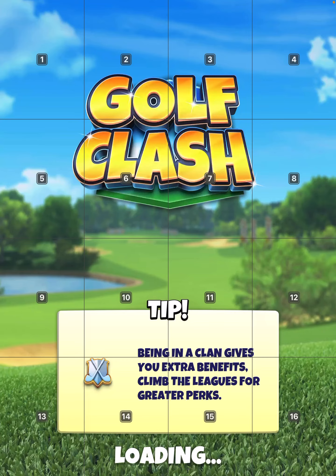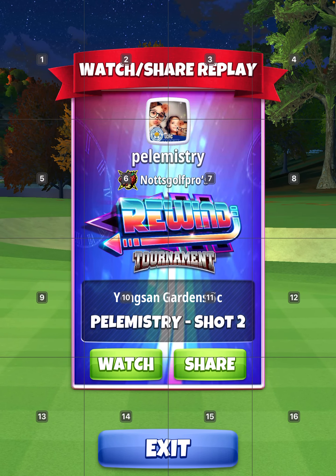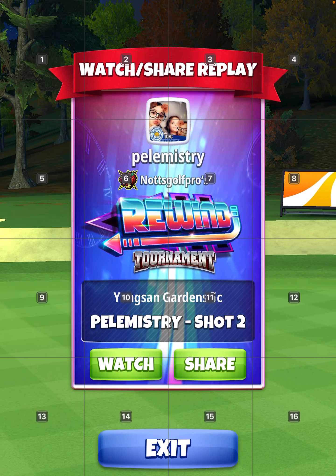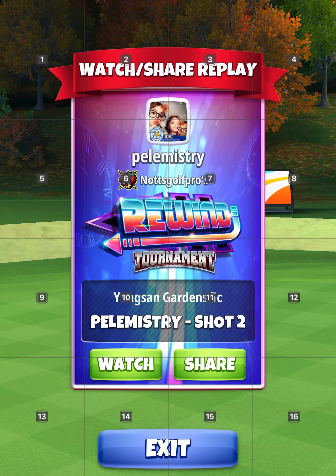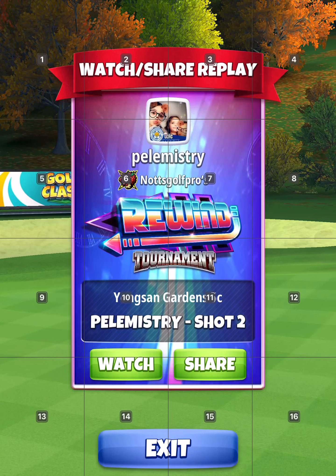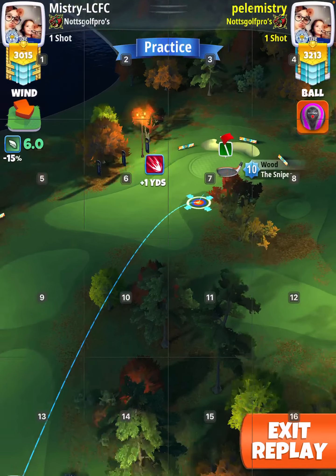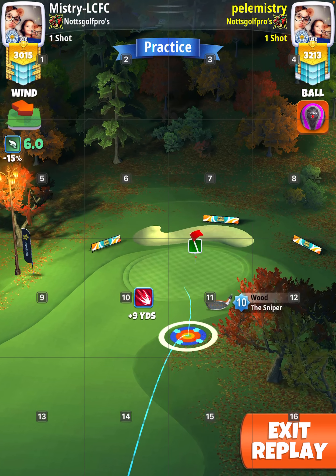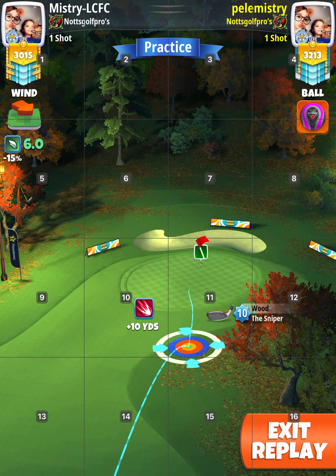Now with the approach shot, elevation 0%. The distance of the club — this is what I've got written down: at plus 2 yards, I play 70% slider; from plus 8 to plus 10 yards, I play 75% slider; and at 0 yards, I play 65% slider. So just remember that. Here, I think I was at 10 yards, so I played 0 elevation, 75% slider.